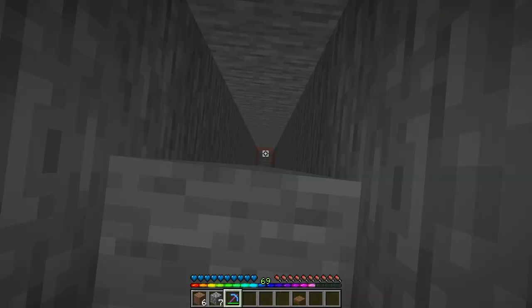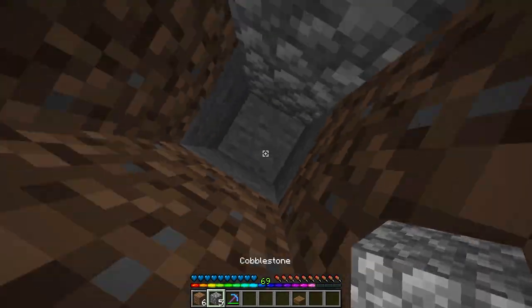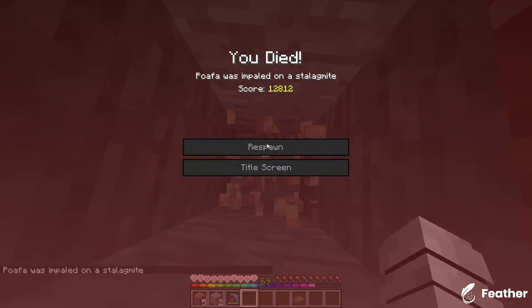And don't forget to dig down right under the pressure plate and add at least 30 blocks with dripstone at the bottom. So the next time your enemy enters their base, they'll have a very warm welcome.